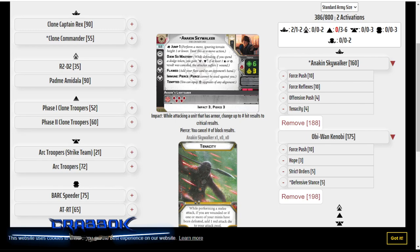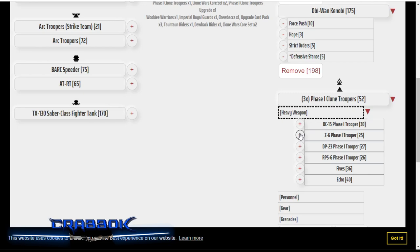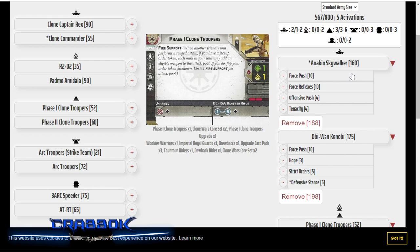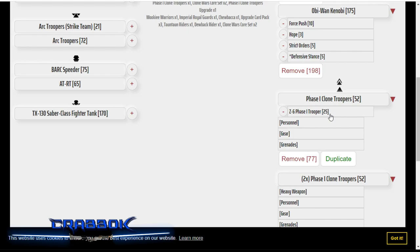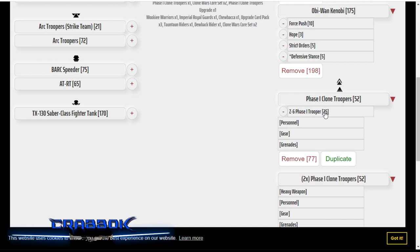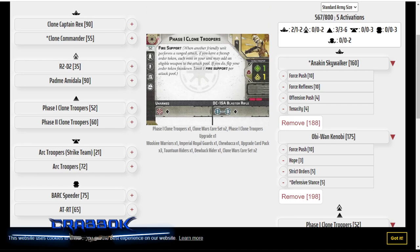For the rest of the list, I'm going to run a couple of arc troopers. I'm going to start with three clones. This is not a super heavy clone list — this list isn't about doing the clone ball. This list is about making Anakin and Obi-Wan work. It's more of a Jedi list, but we're obviously still going to have some clones to support them, hold objectives, and one of the clones will have a Z6 because I love the Z6. I'm going to save the rest of my points for some arc troopers because arc troopers are really cool.